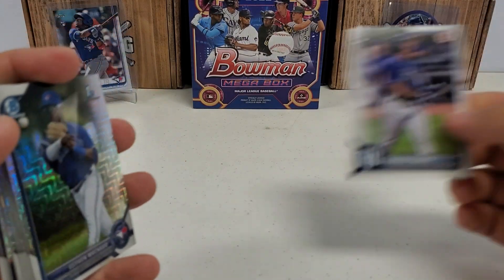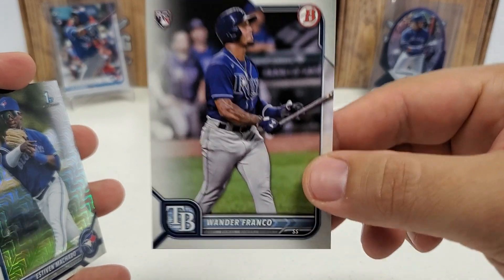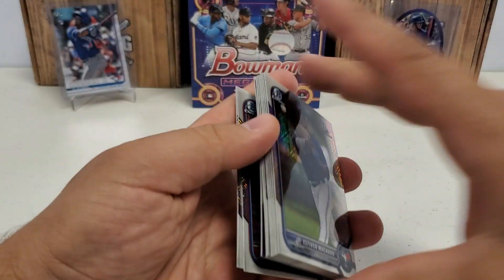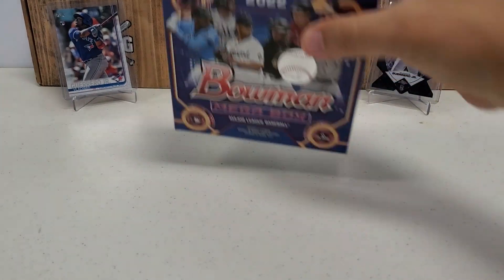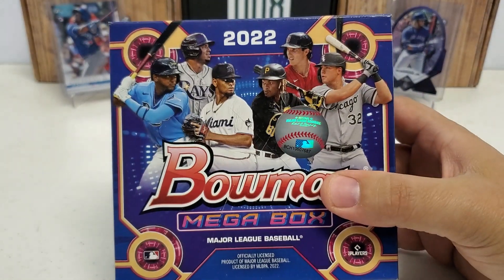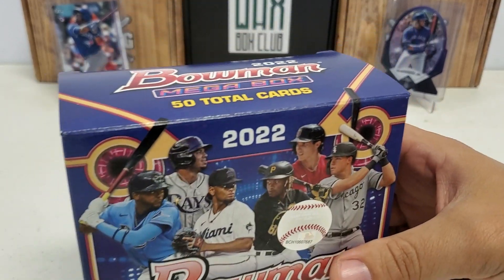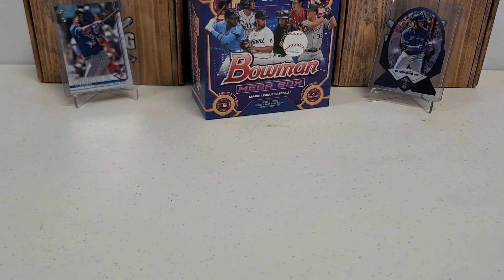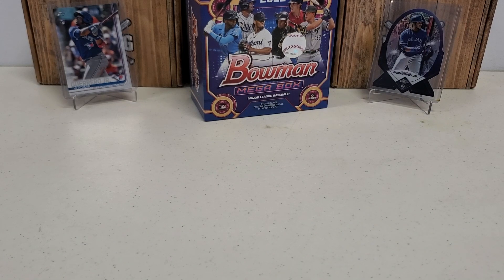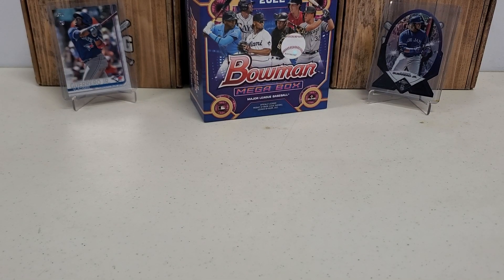Lots of nice prospecting and stuff like that. And Wander Franco is no longer a prospect anymore, which is pretty nice to get. So I will probably be opening more of these Bowman Mega Boxes — determined to pull some autos here on camera for y'all. Please do me a favor: like, subscribe, share, and click that bell notification button to be notified of future videos. Lots more coming to you guys. In the description below you can find my email address, mailing address, and Instagram handle. Have a great day and great night wherever y'all are at — we will see you guys in about a week, week and a half. Take care, guys.